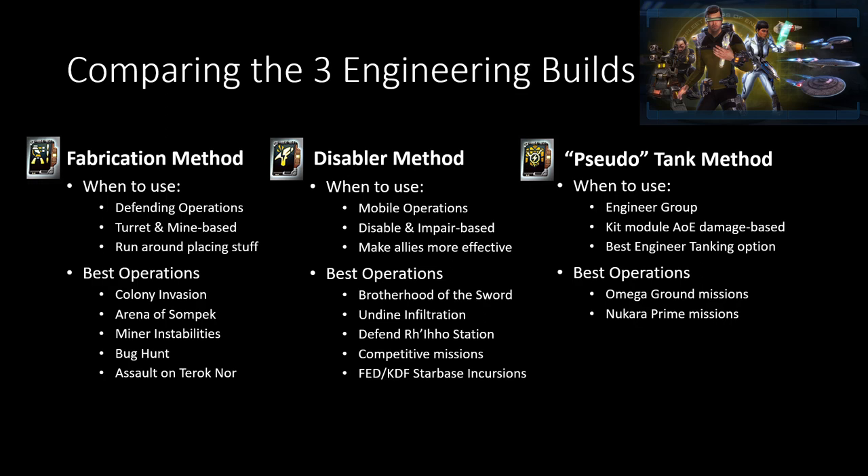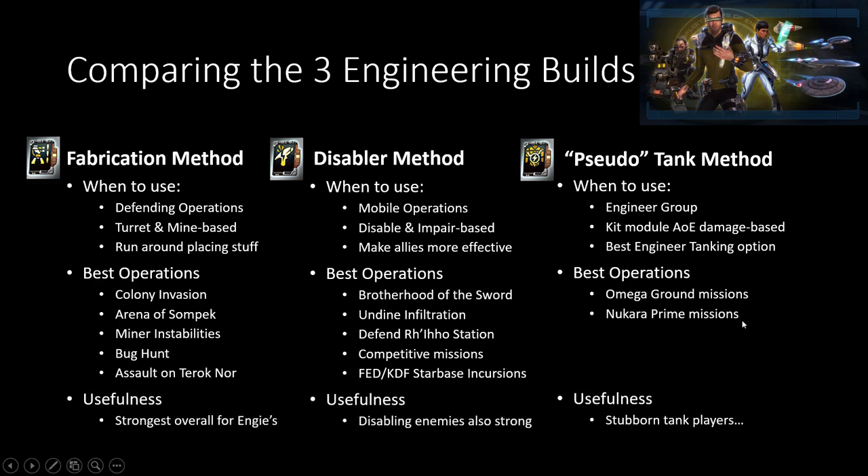And of course for New Romulus Prime as well — it's also pretty decent there. Usefulness-wise, fabrication is the best overall for engineers. Disablers are also decently strong too. Pseudo-tank stuff is only if you're trying to be a stubborn tank player in ground combat.